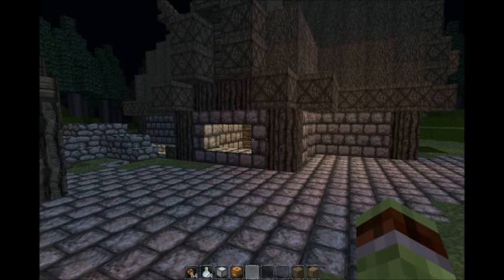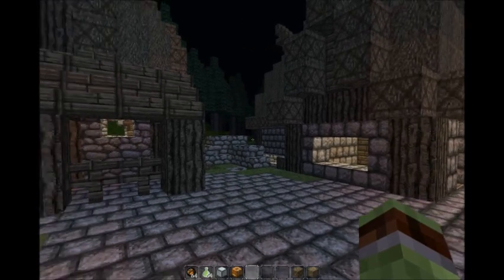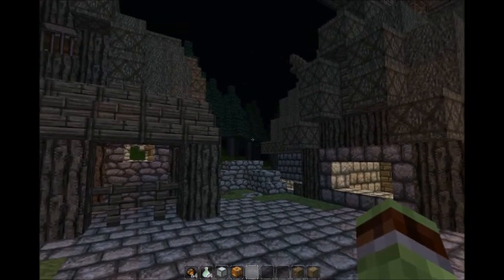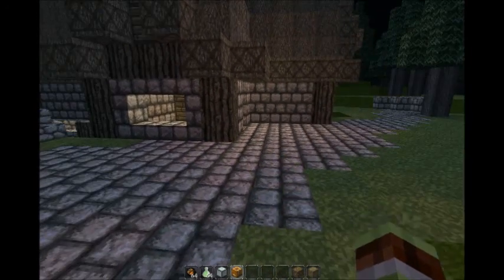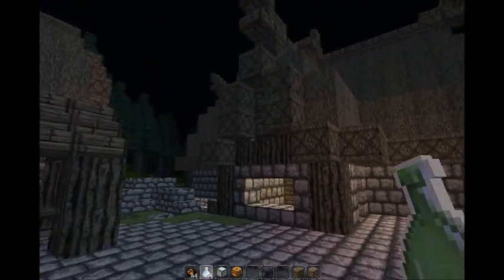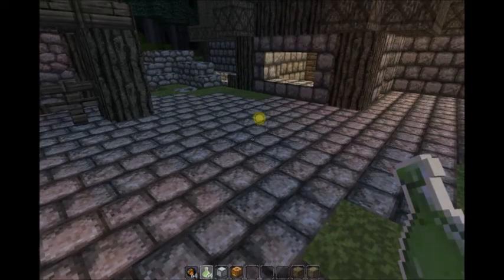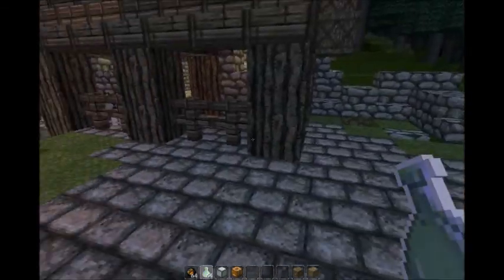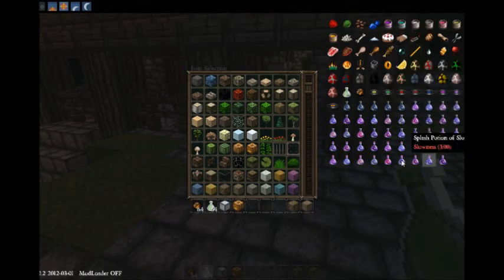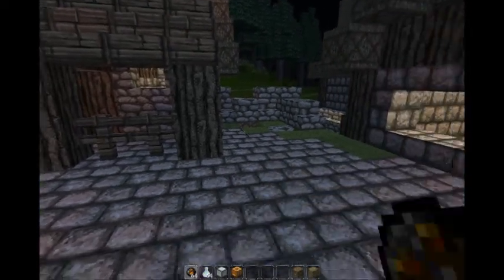Welcome guys, this is MC Connected here. I'm not sure how well this video is gonna go with FPS and everything, but we're just gonna be taking a look at some 1.2 stuff today. The first thing is the Bottle of Enchanting — it just gives you some XP. You can only get that in creative or if you have too many items.